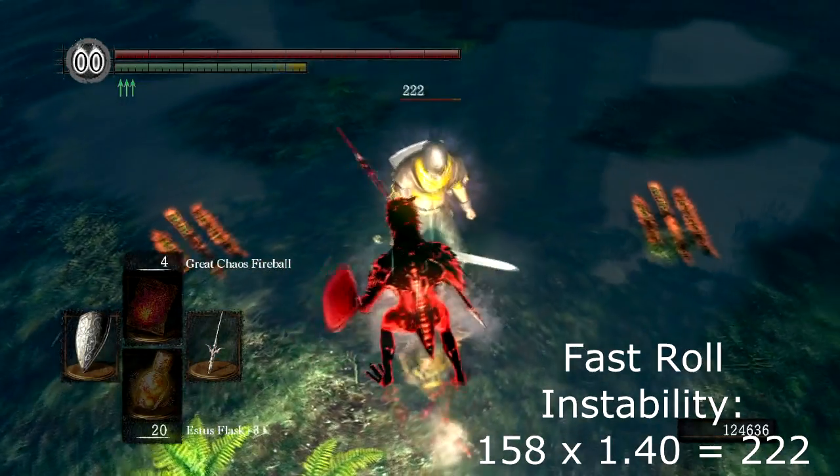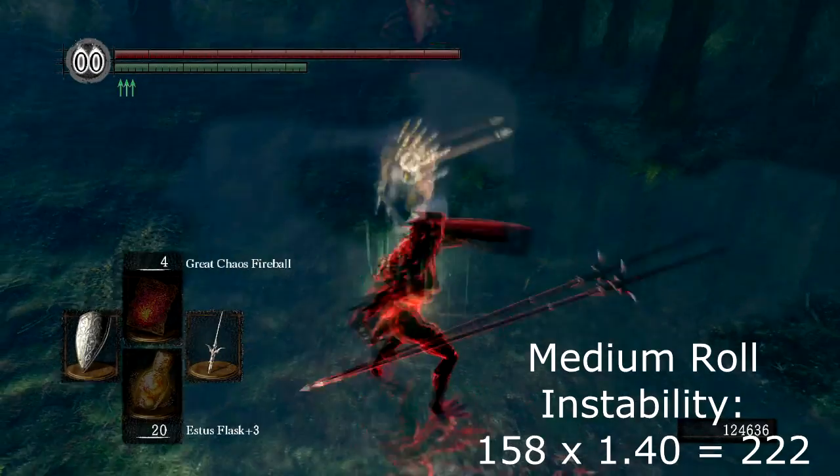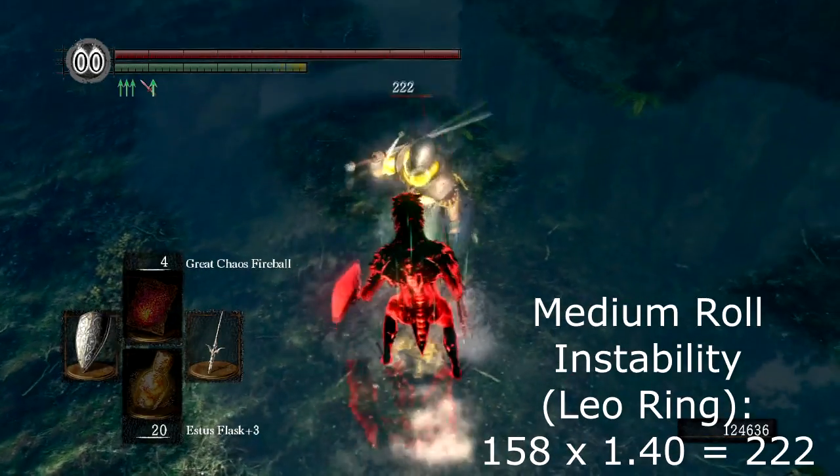Now to move on to instability damage. Compared to my 158 base damage against Virtuosis, you'll see me hit for 222, which is 40% more. I'll show you with and without Leo Ring, but in all cases, since it's not counter damage, it won't get a boost. It's just being left in for documentation purposes.